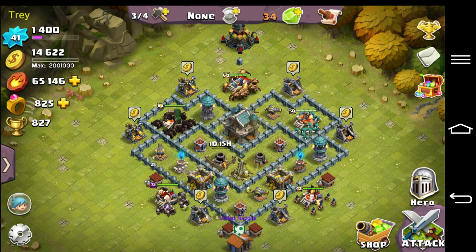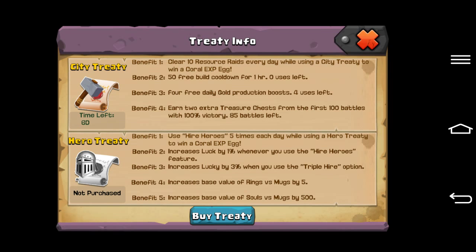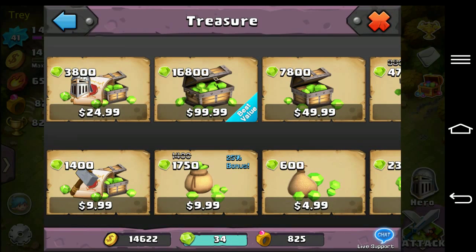But this video is going to be all about the city treaty — a review over it. I said I'd do that, I promised you guys that I would. So I'm going to start recording this right now. There are four benefits and it lasts for seven days. It's pretty simple and it costs, if you want to buy one, it costs nine bucks.